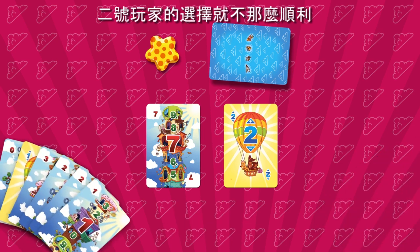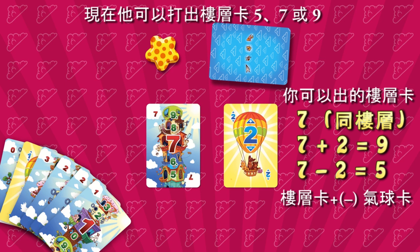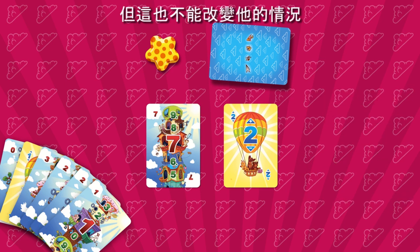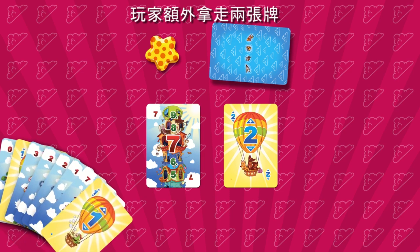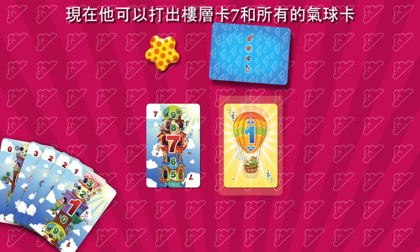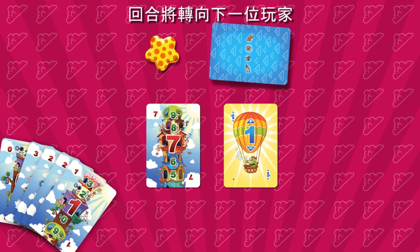The options of player number 2 are not so good. He can play a 5, 7, or a 9, but he has none of these cards, and a balloon card with a 1 won't help his position. In this case, the player takes 2 additional cards from the main deck. With his new cards he can play the 7th floor and all of his balloon cards. Now he has no suitable cards and the turn moves to the next player.